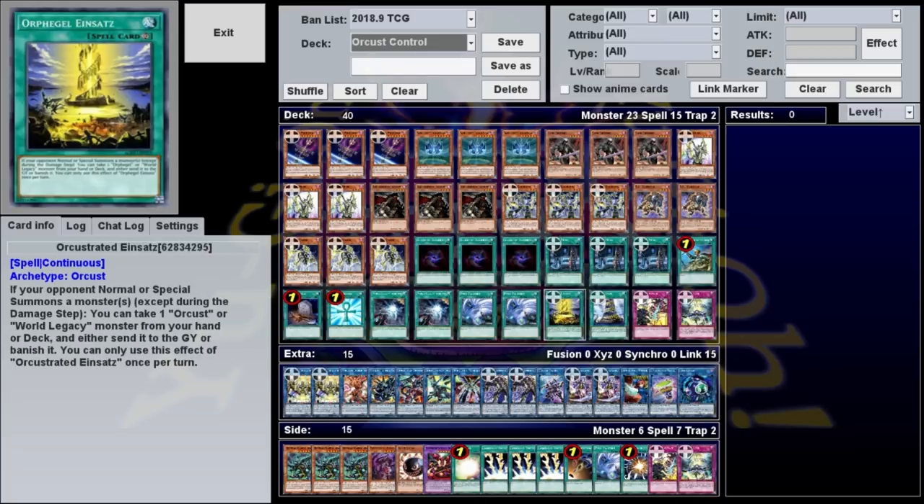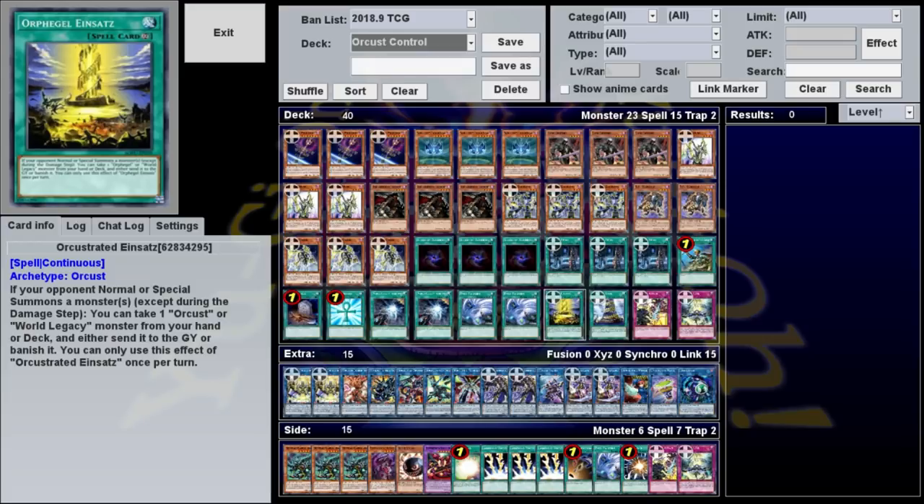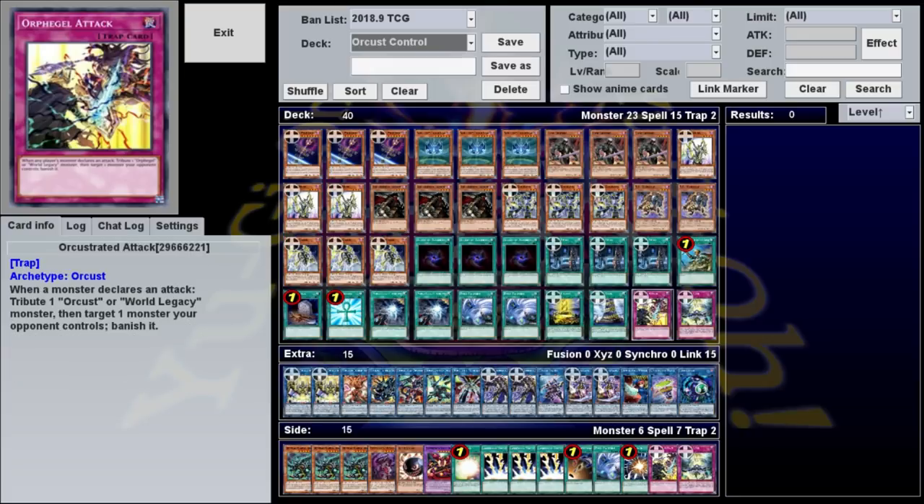Our remaining cards are just a bunch of one-off Orcrest support, which can all be searched with Galatea if need be. Einsatz is a continuous spell that says once per turn, if your opponent normal or special summons a monster, take an Orcrest or a World Legacy monster from your deck and either banish it or send it to the graveyard. This can be really good for giving the deck much-needed resources, but it relies on your opponent summoning something, so it's usually useless first turn. Orchestrated Attack is a nice bit of spot removal: when any monster declares an attack, you contribute an Orcrest or World Legacy, target an opponent's monster, and banish it. Since you can activate this when either player's monster attacks, it can be used defensively or offensively, and all your Orcusts either get effects in the grave or can be summoned back with Skeleton, so the cost isn't a big deal.